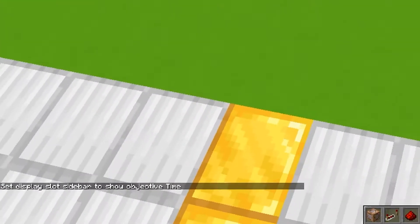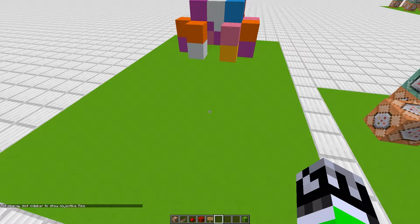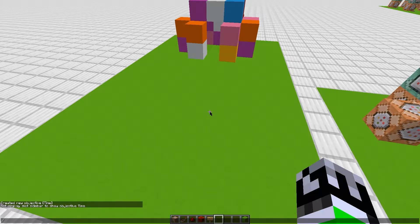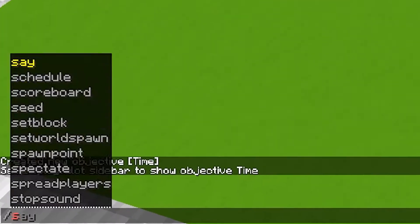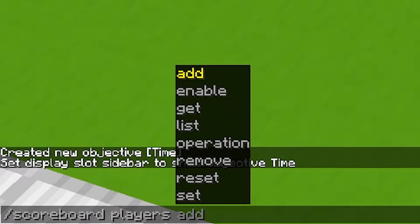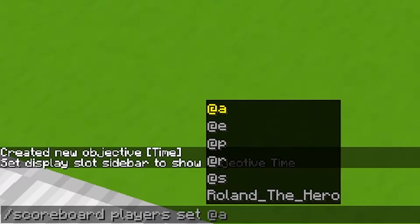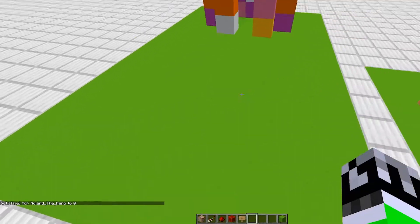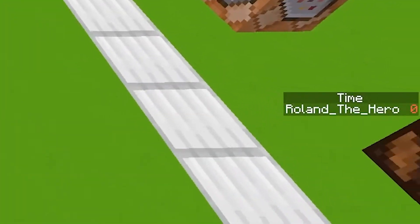So now we've set it to the sidebar, which is on the right side of the screen. But we don't see anything yet because we need to set a value for it. Right now the value is nothing — it's not zero, it's nothing — which means it won't show. So to set a value, we'll go scoreboard players set, set all players' time to zero. Now as you can see on the right side of the screen I have 'time' which is zero.